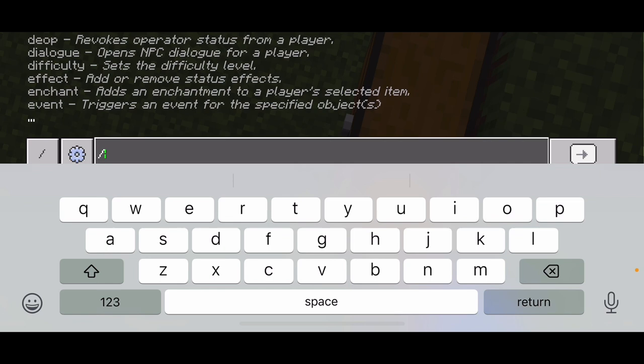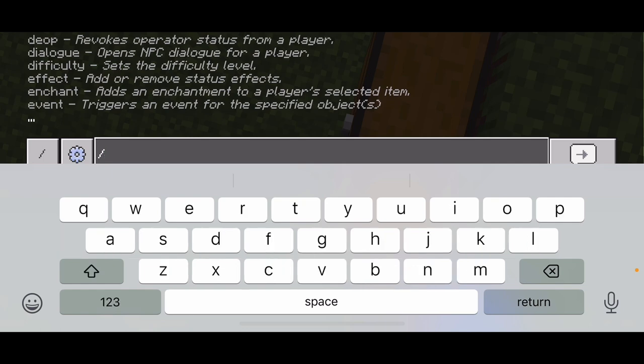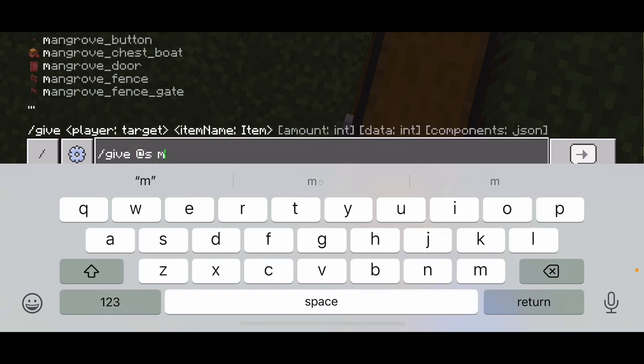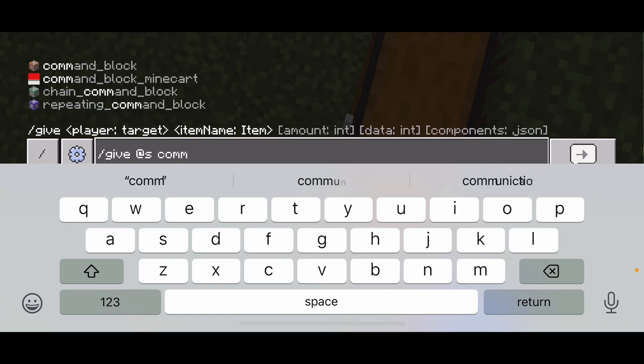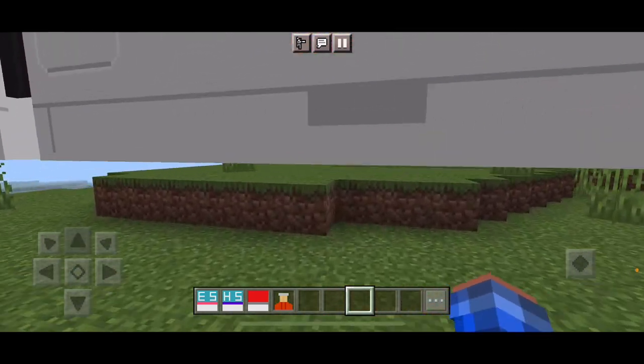Because if you do this — hashtag give — command block minecart. So yeah, command block minecart. That is why. I didn't know there was a command block for a minecart, but I guess now it's better than ever.